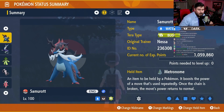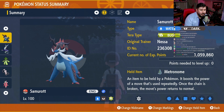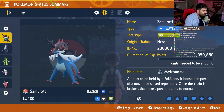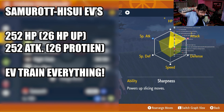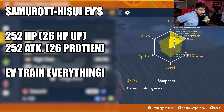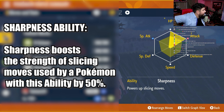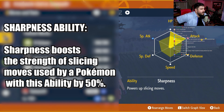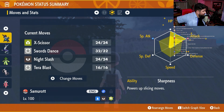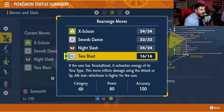Bug Tera on this one is key. Held Item is still the Metronome, because that's what we use with everything. It's level 100, because it's got to be level 100 — if it's not level 100, it's not going to work. EVs for this one are spread out as so: max HP, max Physical Attack with an Adamant Nature. Our ability is Sharpness, which is very, very important for this one — I cannot stress that enough. Sharpness powers up both X-Scissor and Night Slash. Make sure you have Sharpness as your ability. Your moveset for this one is X-Scissor, Sword Stance, Night Slash, and Terra Blast.